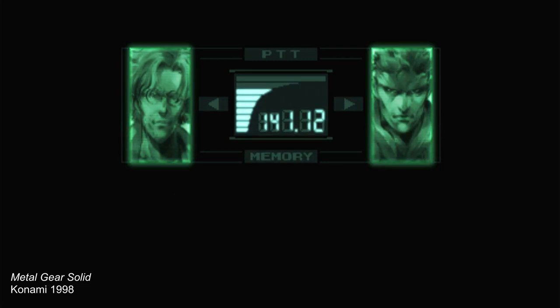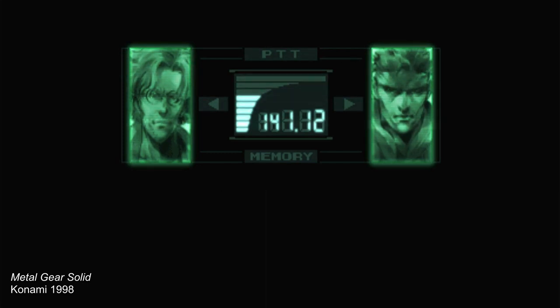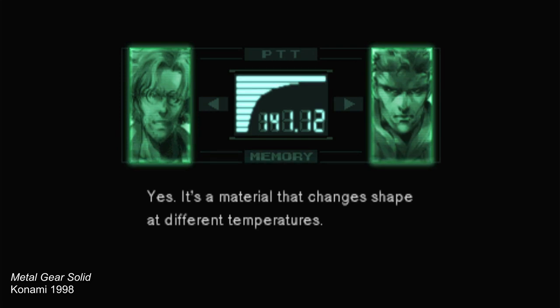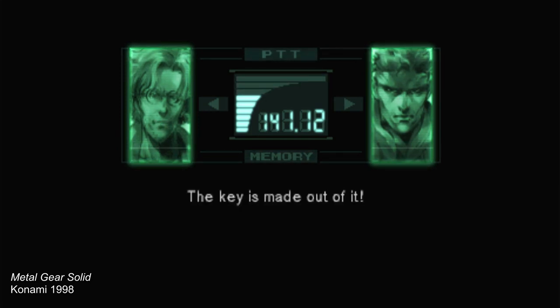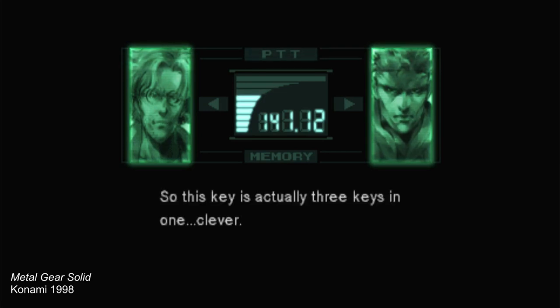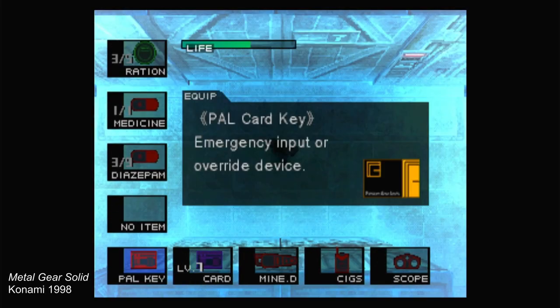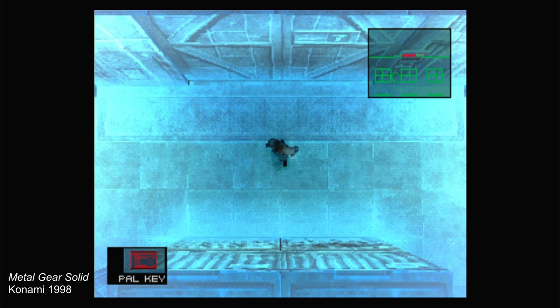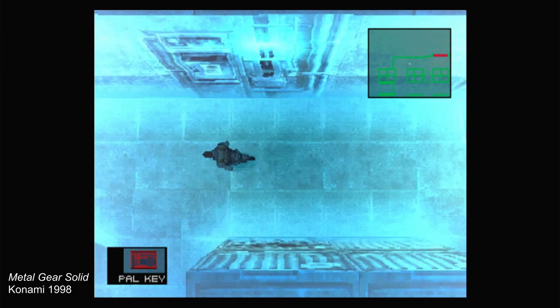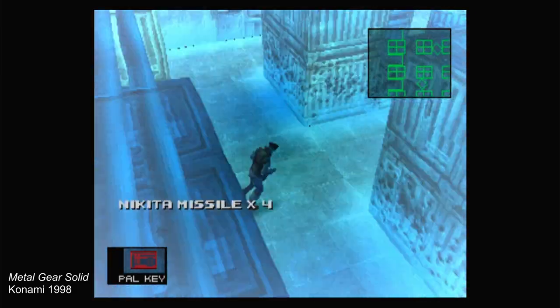"What are you talking about?" "The card key is made of a shape memory alloy." "Shape memory alloy?" "Yes. It's a material that changes shape at different temperatures. The key is made out of it." "This card key?" "Yeah. The card key changes shape at different temperatures. So this key is actually three keys in one." Made out of a shape memory alloy — a very real material — the player must revisit different areas of the map in order to change the shape of the key based on the ambient temperature of the environment. What appeared to be one key is in fact three keys by the magic of the game's science fiction.